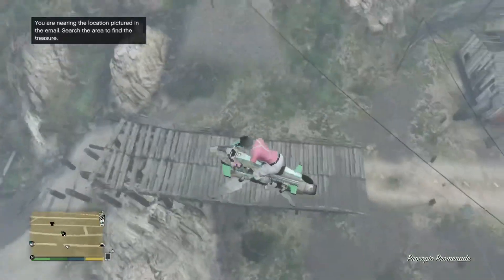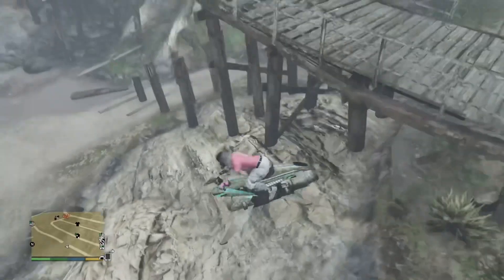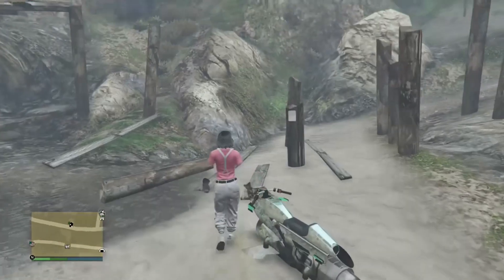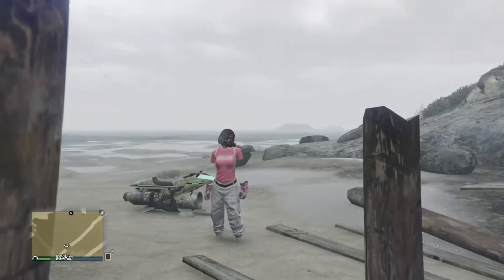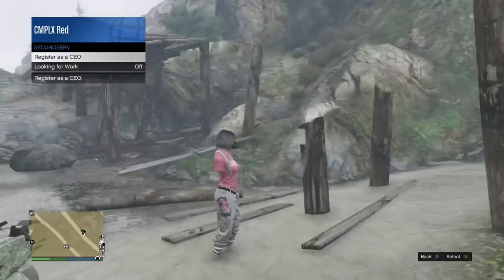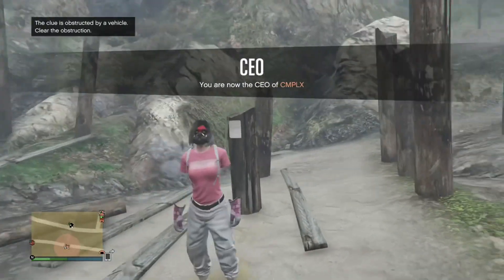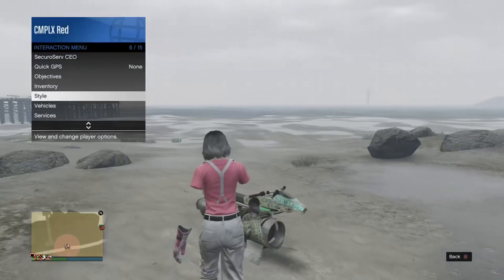Once you guys have made it to where the treasure map is, don't do what I did — don't park your vehicle close to the treasure map because it won't let you do the glitch. That's the treasure map, that's what it looks like. I'll register as CEO and then walk up to the treasure map — as you can tell it says I can't get the treasure map because I'm too close to it with my personal vehicle.